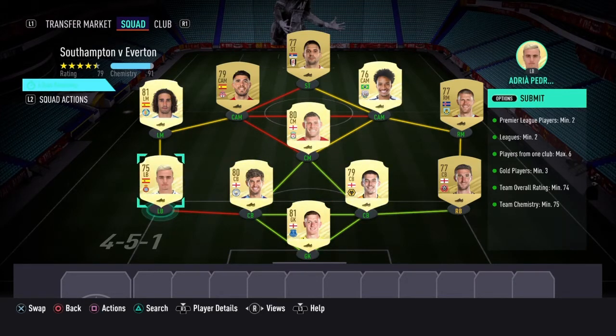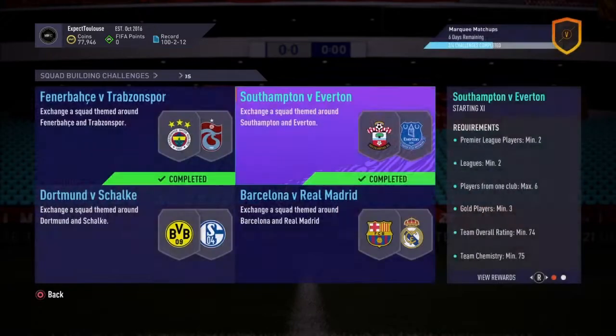We've got John Stones, Adria at left back, Conor Coady, Basham, Gudmundsson, Matthews, Pereira, Mitrovic, James Milner, Pozzuelo, and Cush Gorilla. Chemistry wise we got 91, we only needed 75. Team rating 79, we only needed 74. Leagues — more than two. Premier League players — quite a few in there. No players from the same club more than six times — that's fine. Full of gold players as well.